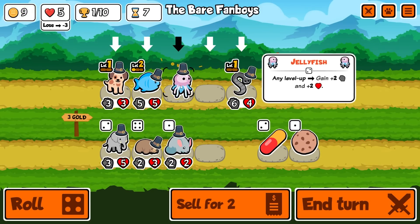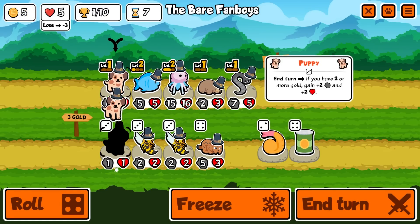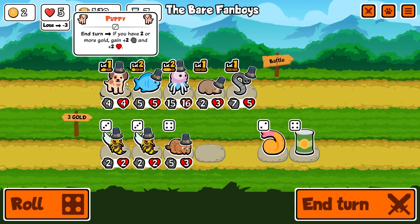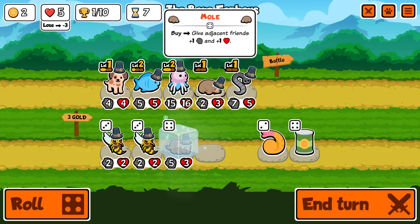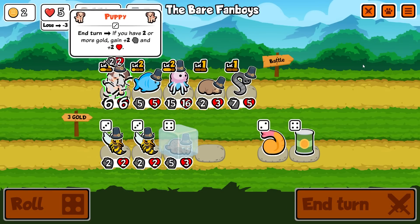I'll get rid of this guy, put a mole there to buff them a little bit, then buy a puppy. Now we have to stay above two gold. I'm thinking we put a lynx there instead of the mole - the fish has actually got five-five stats. We have to stay at two gold or above to buff the puppy.